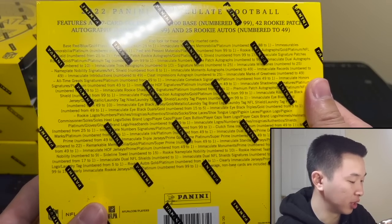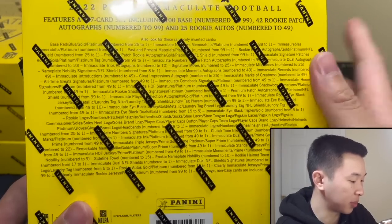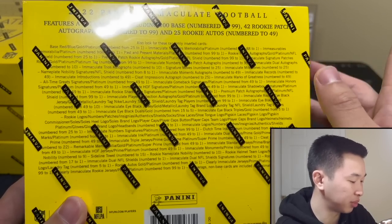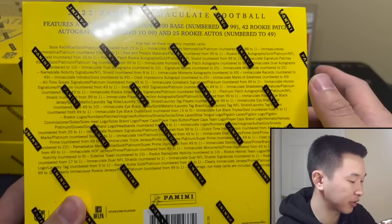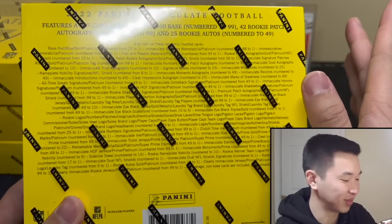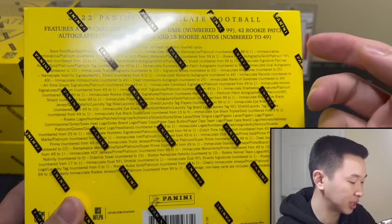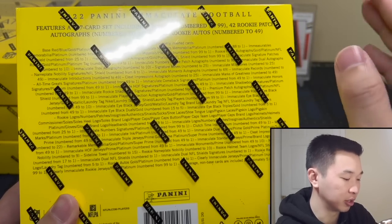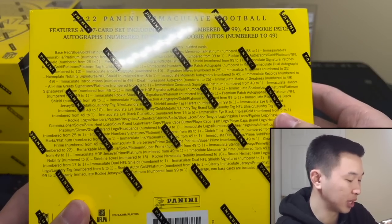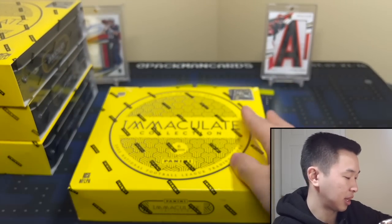For parallels there's blue to 10, gold to 5, and platinum one-of-ones. For autographs — mostly RPAs — look for veteran sets featuring moments, milestones, iconic stuff. There are name-plate autographs, memorabilia autographs, eye-blacks, shields, and dual shield autographs — those are definitely the chase cards. Memorabilia includes Gatorade towels, cleats, name plates, shields, multiplayer relics, logos, gloves, helmets — you name it.